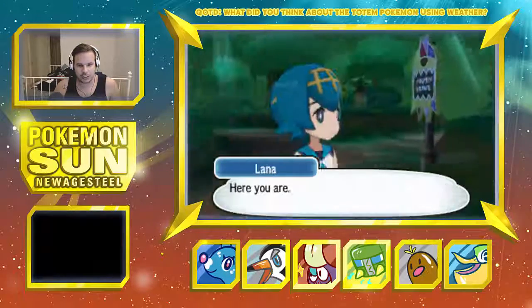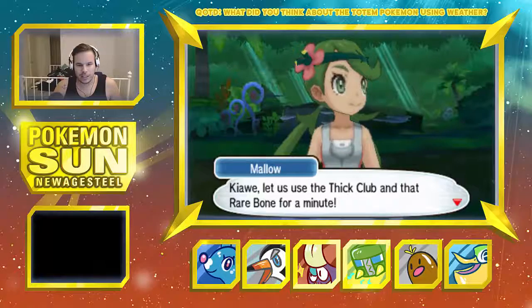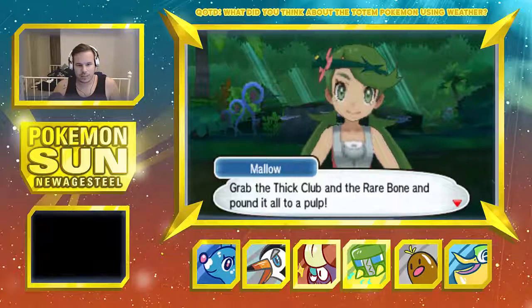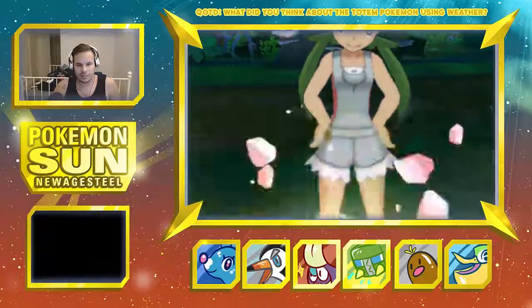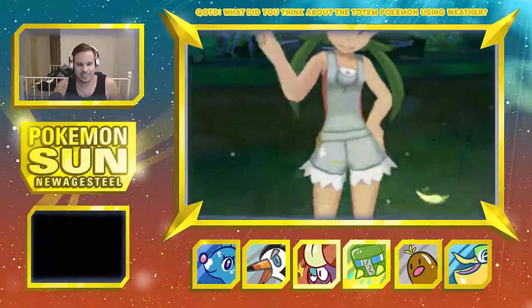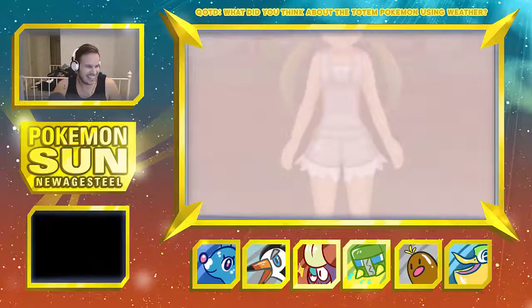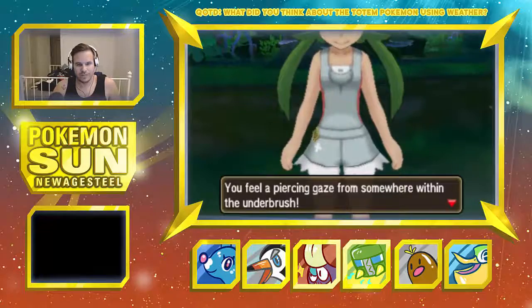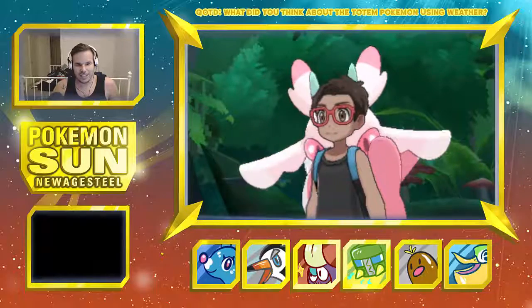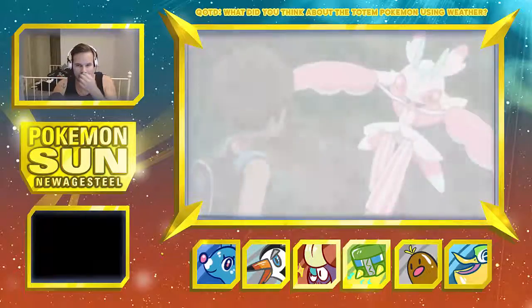Flip that rocky helmet over and pour the fresh water into it. In go the Mago Berry, Tiny Mushroom, Revival Herb, Miracle Seed — all the good stuff — and the rare bone. Pound it all to a pulp! Turn it to goo — oh snap! Oh, it's giant! Okay, it's like my size, that's still big. Let's do it — another totem Pokémon!